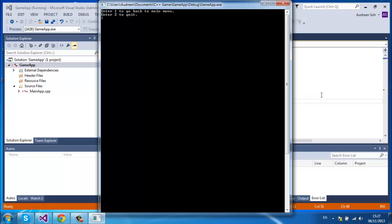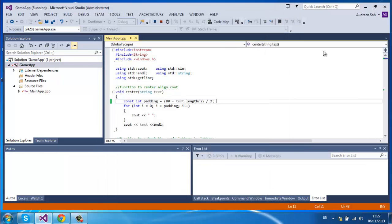That's basically my game. Press 1 to go back, press 2 to quit. I'm going to quit the game and show you my code. Goodbye — press Enter and it will quit the game app.